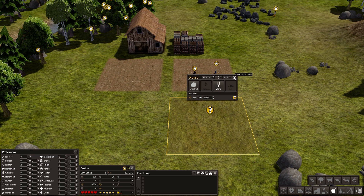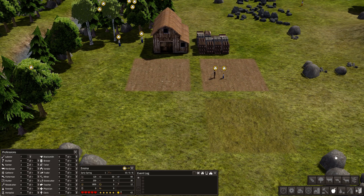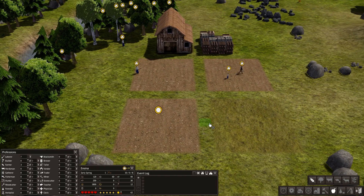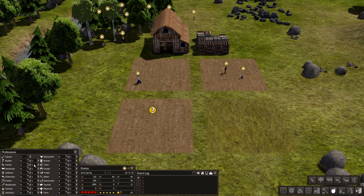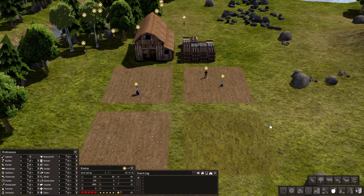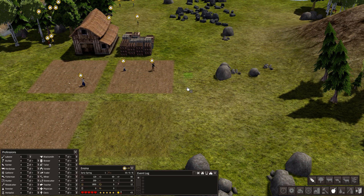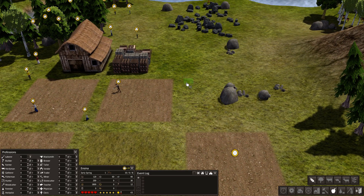We're going to continue on. Let's go ahead and put down an orchard - you want to do at least one orchard in the beginning. You want variety, that's the key. We only have chestnuts - that's fine, we'll do chestnuts. Let's get a third farmer. Like I said, I like to get six fields out in the beginning because you do not want to run out of food. Let's go ahead and get another crop going. We'll do potatoes again and let's get a fourth farmer.